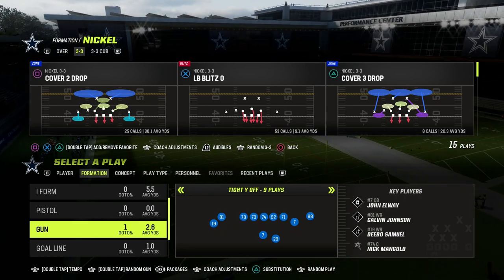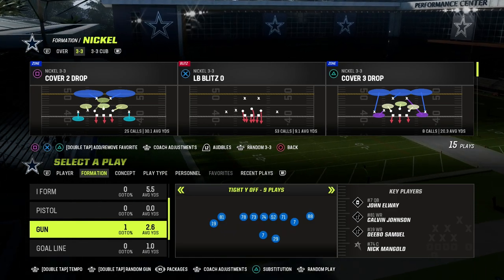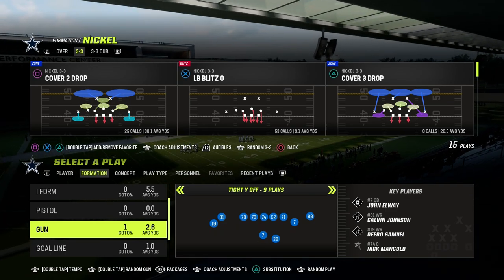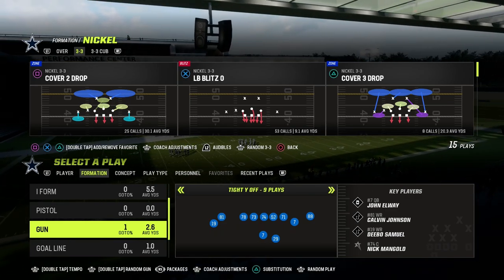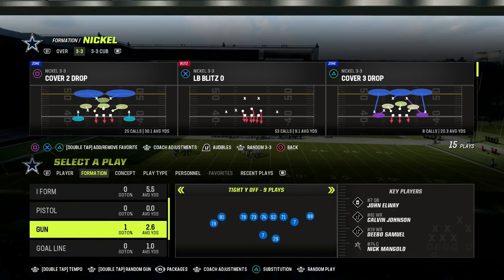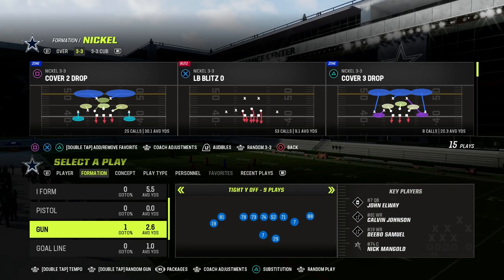In this video, I'm going to be talking about the key to a three-headed rushing attack in Madden 23. This is a critical element in our Tight Y Off Offensive eBook. Now, if you've been watching the channel over the last couple days, you've been noticing kind of a shift in content strategy. Basically, what we're trying to do is give you guys the tools to create offensive and defensive schemes out of anything that you would like.